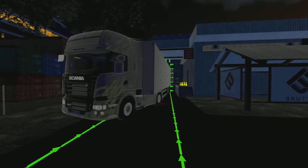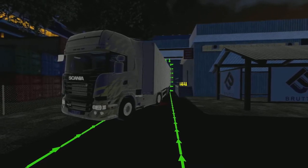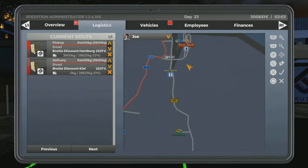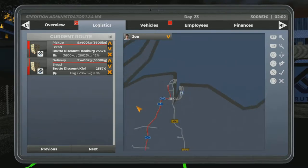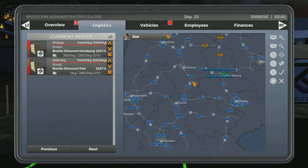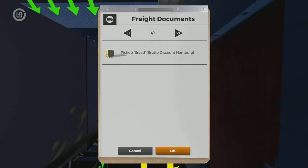Hello everyone and welcome back to another On the Road Truck Simulator video. Today, as the title suggests, this is the Brutto transfer. We're at Hamburg - we finished off there last time - and we're heading up to Kiel in the far north. The Brutto transfer should be around 20 minutes. We're going on Autobahn 7, which is probably the longest Autobahn in the game. Hopefully everyone's doing well - let's sign the documents.